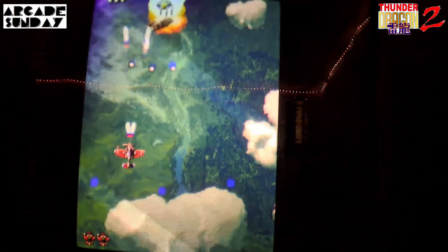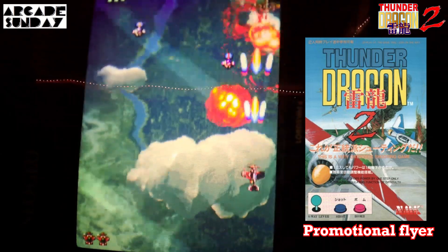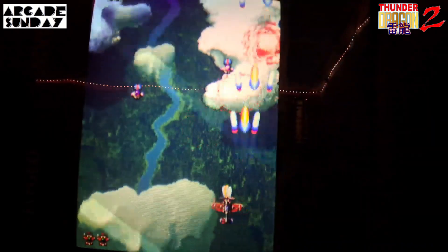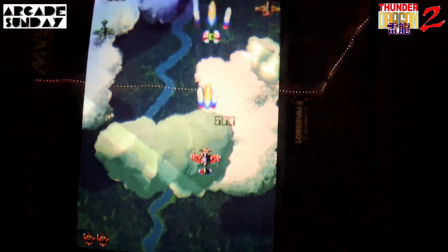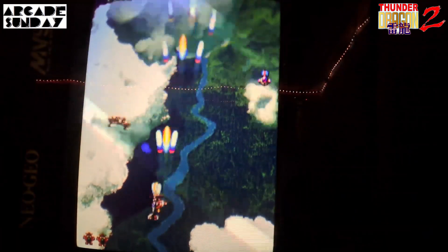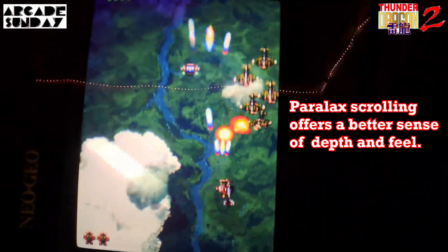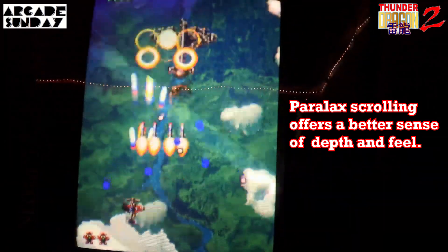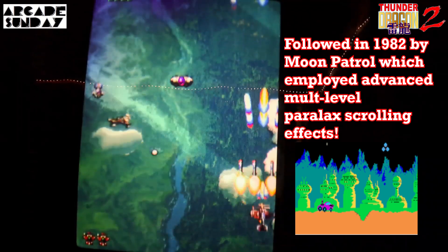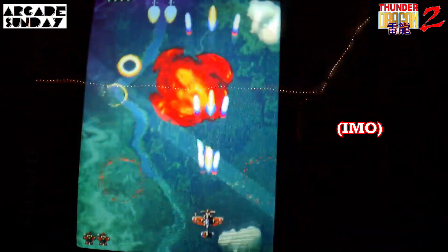You'll notice immediately that the graphics are slightly more enhanced, and the sound too — it's a little more on the softer end of the spectrum in terms of clarity and audio fidelity. There's no score multiplier here; each one of those pickups is just 500 — pretty straightforward. The three- or four-way parallax scrolling in the background is a classic trick of the early 90s to give the game more depth and feel, and it really works. For an early 90s game, I quite like this graphic style. I would say this game is a bit more polished than Thunder Dragon 1.